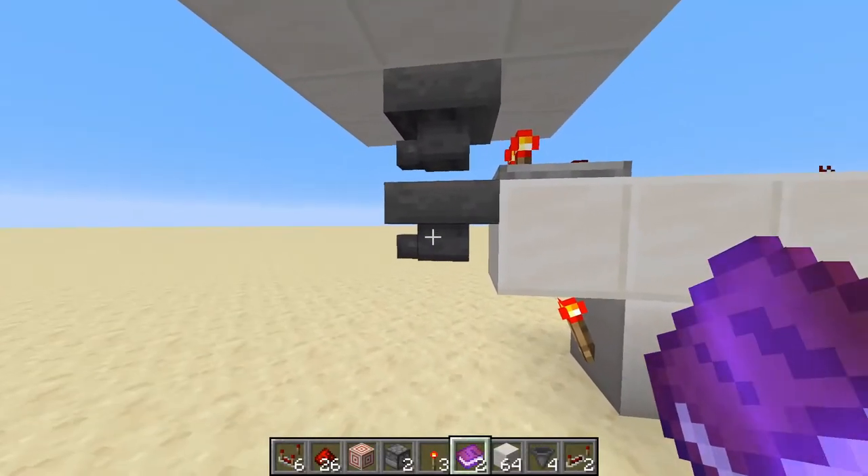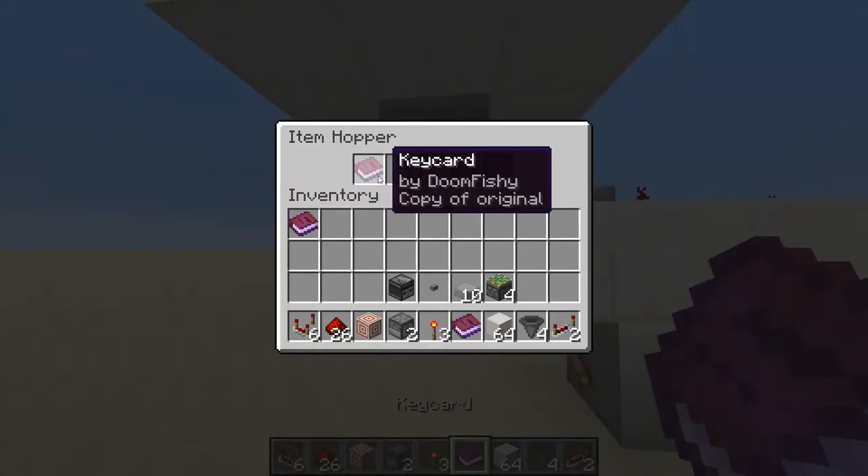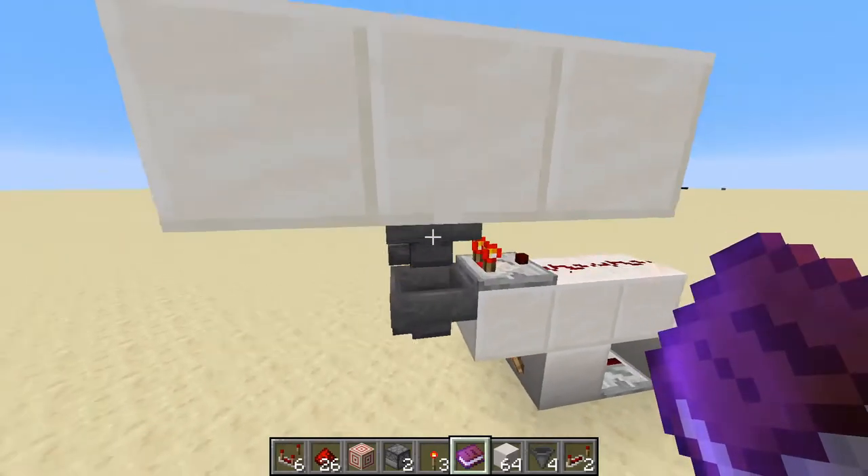In the hopper underneath our filter hopper — which is this one — we're going to place down one more keycard copy. So you'll need two in this mechanism, and then you can keep the other one to actually access your door.